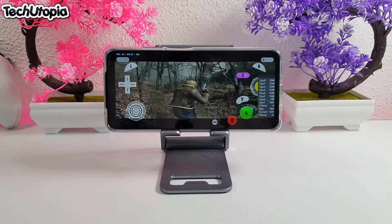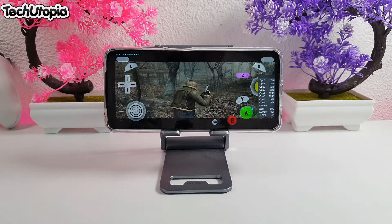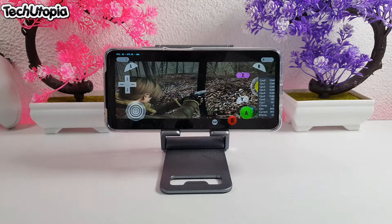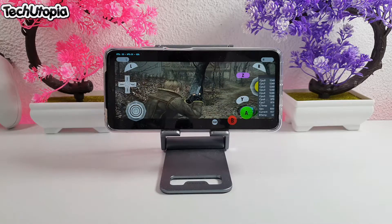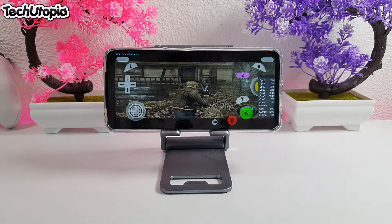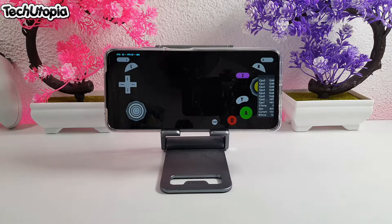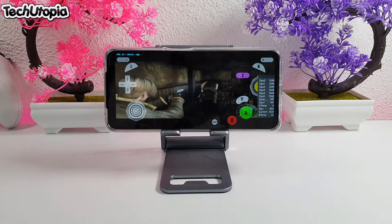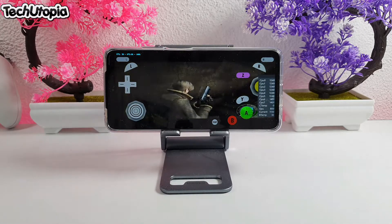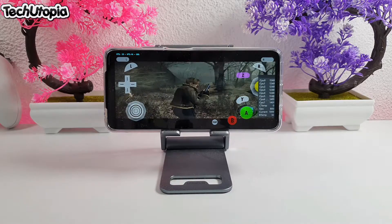Resident Evil 4 GameCube version on 3x resolution. Seeing 17 to 18 fps, 19 — averaging around 18 to 19 fps for this game. Going inside the house now: running 20, 22, 27, 28 fps using OpenGL. It reaches 30 fps inside the house, but slows back down to 18 fps outside.